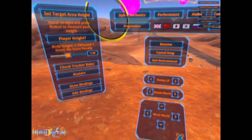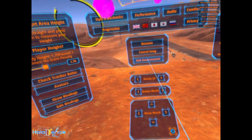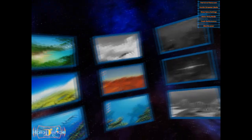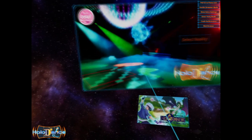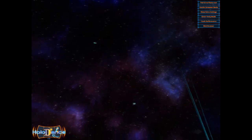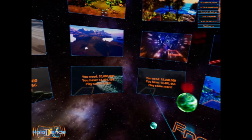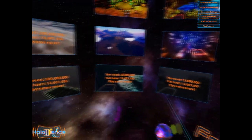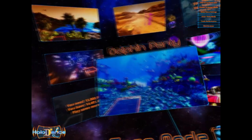As you can see, there are lots of different options here. Free play is where you want to go. In free mode, you can select different environments and your own music. There are different environments and you do unlock more. Let's do Dolphin Party — I think you'll like Dolphin Party.